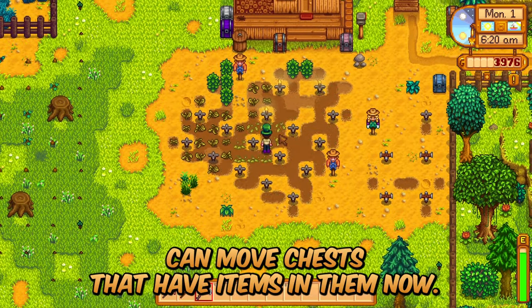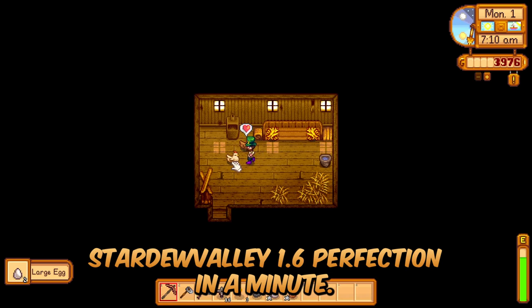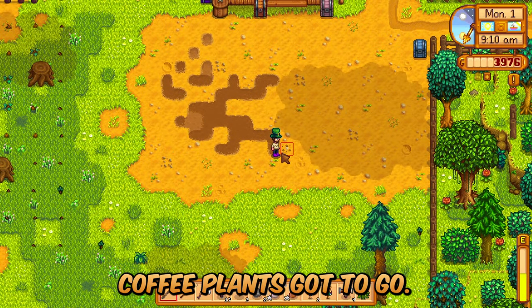Did you know you can move chests that have items in them now? Stardew Valley 1.6, Perfection in a Minute, Summer Day 1. It's time to clear our farming area to start fresh. Yep, coffee plants gotta go.